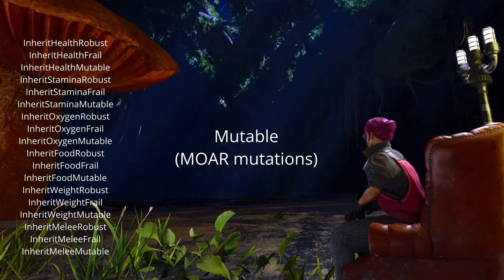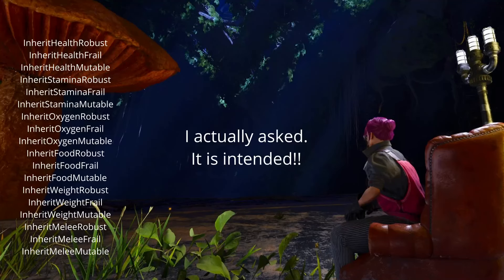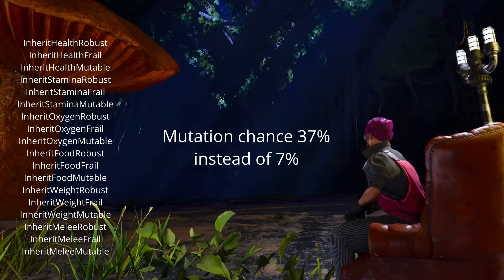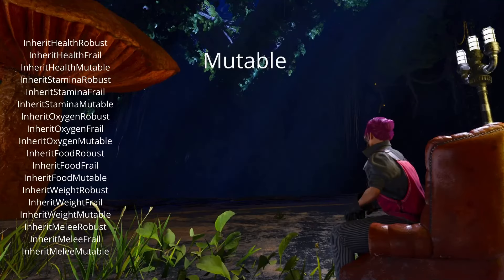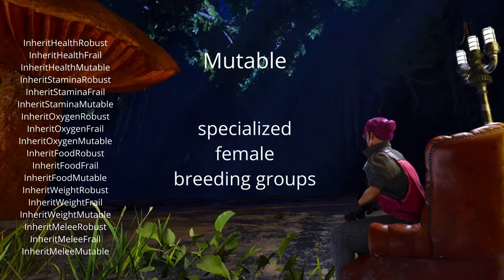The mutable trait will simply give your animal a higher mutation chance — just flat out more mutations. Here's the crazy thing: you can use the mutable gene up to six times — a stack of three on each parent. With six tier 3 mutable genes in total, this gave us a mutation chance of 37% compared to the usual 7%. During testing alone I got two legitimate triple mutations, something I have not seen in almost 13,000 hours in ARK, with probably 10,000 of those spent breeding. The mutable trait is attached to a specific stat, so for an ideal breeding group you now want dedicated females for a specific stat — but the mutable gene is so strong you can downsize your breeding groups and still get the same or even better mutation results.